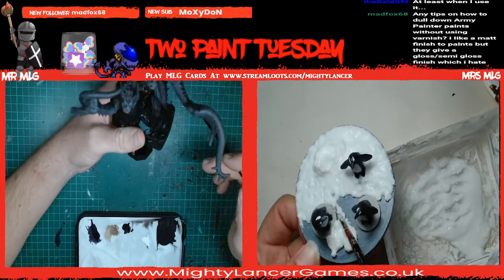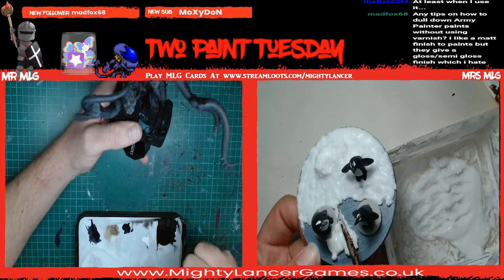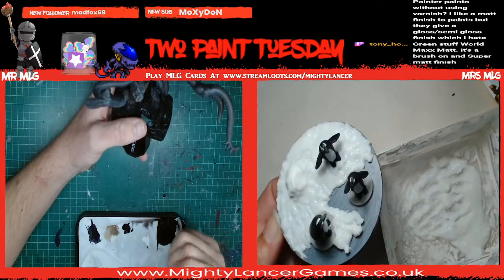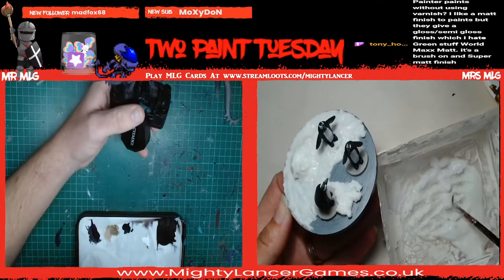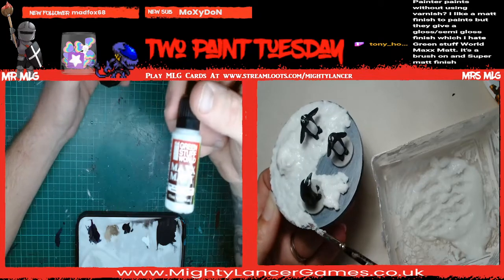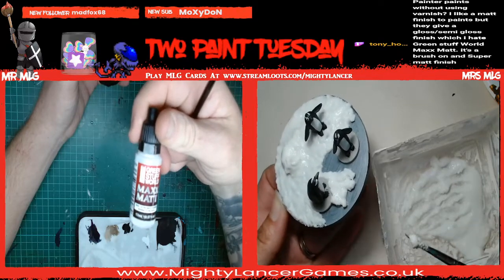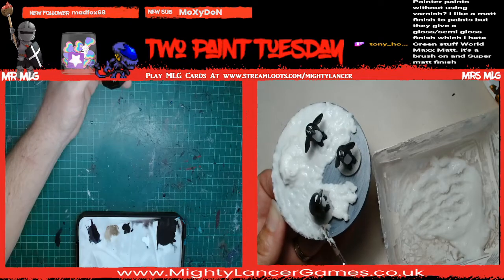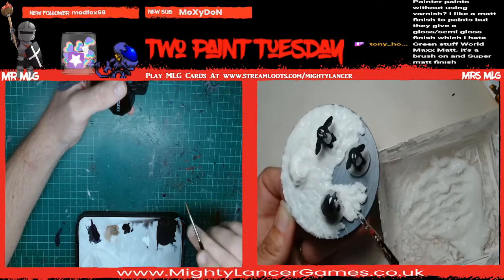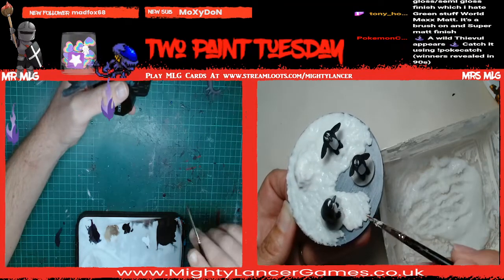Mad Fox asks: 'Any tips on how to dull down Army Painter paints without using varnish? I like a matte finish but they give a gloss or semi-gloss finish which I hate.' I completely agree - that's entirely why I don't use Army Painter paints anymore, it did my head in. Tony says Green Stuff World Max Matte brush-on varnish - but if you don't want to use varnish, try adding some Vallejo Matte Medium which is an additive we sell. This is a brush-on varnish, really top-drawer stuff. Or the Color Forge Matte Varnish spray is also fantastic - can't tell you how good that stuff is.